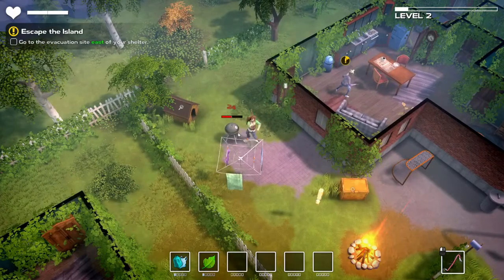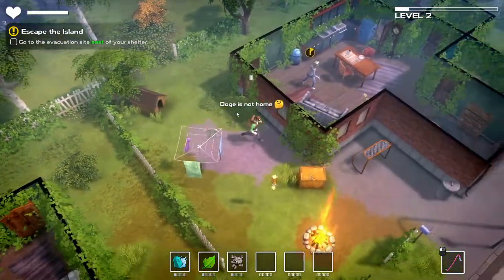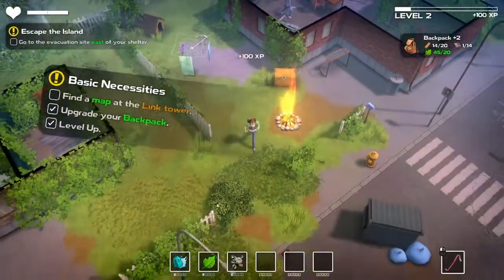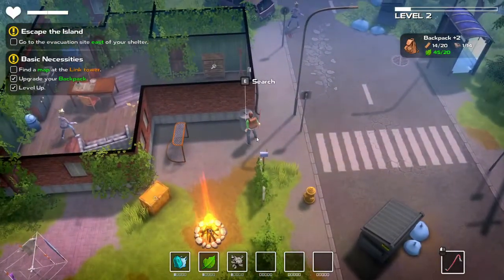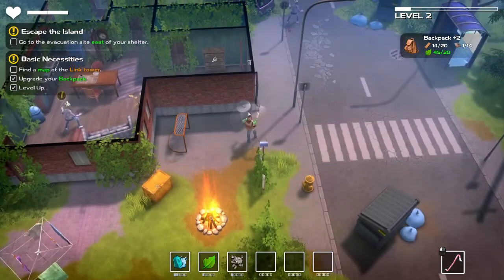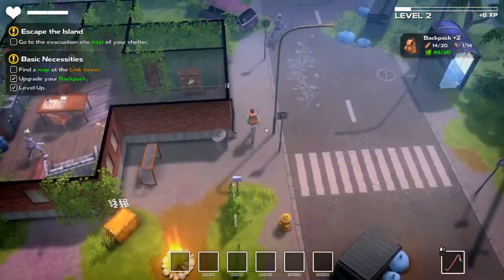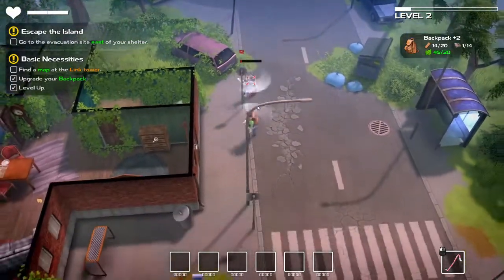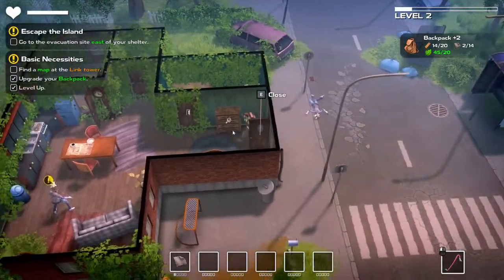We can go ahead and keep going here. Find a map at the Link Tower, upgrade our backpack, and level up. I accept that quest — we just need to find a map at the Link Tower and we've upgraded our backpack. Not exactly sure where that is. I like that I don't need to actually step into our camp to start storing items. Alright, more cloth — good to see that.